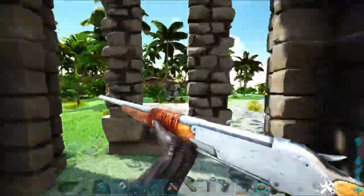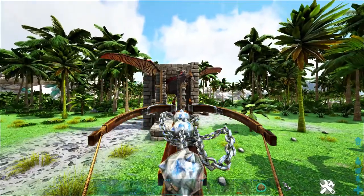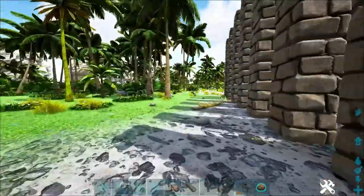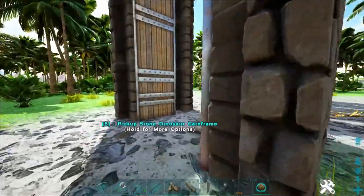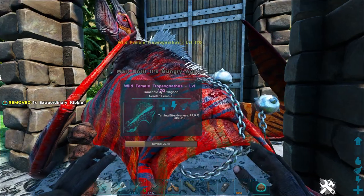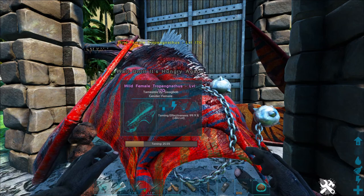So when you go inside the trap the Tropeognathus is behind you. Run through the doorways, jump on the ballista turret and the Tropeognathus should be inside the trap. Shoot one chain bola — you'll see why so many gateways, because the bola knocks it back a lot. Run to the other side, close the door, and it's trapped.